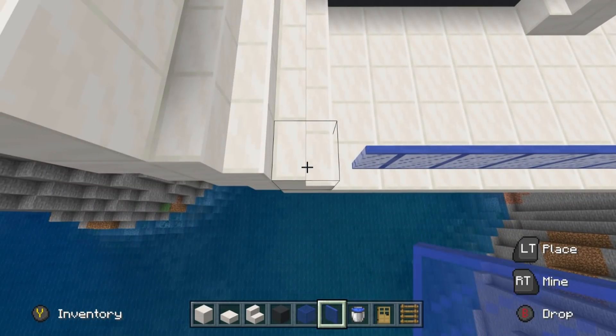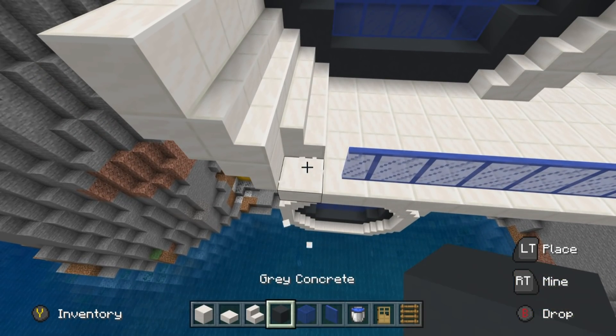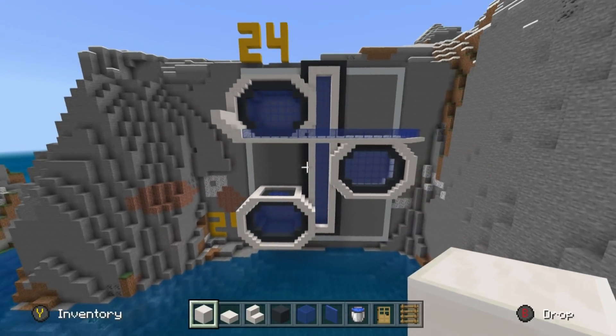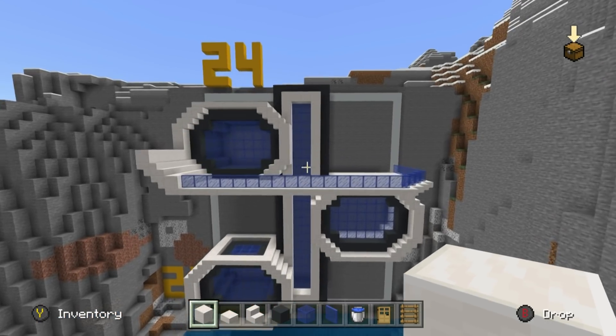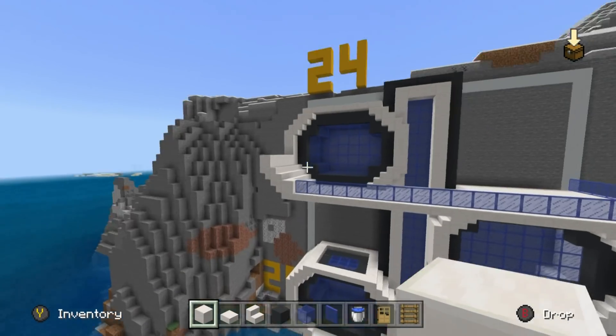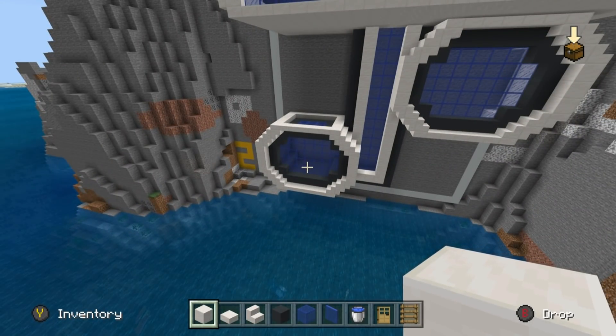We're going to round the edge a bit — knock out the middle block in the corner, the two next to it, and then another row. You'll have something which looks like that. Then all we do is place a little bit of glass pane going all the way around. Also, convert the end where it would connect the balcony — convert the stairs into a block and it will join up nicely. Now that we've done that to the top, we have to do it to the middle and the bottom.